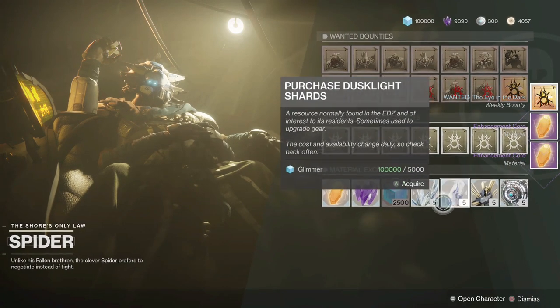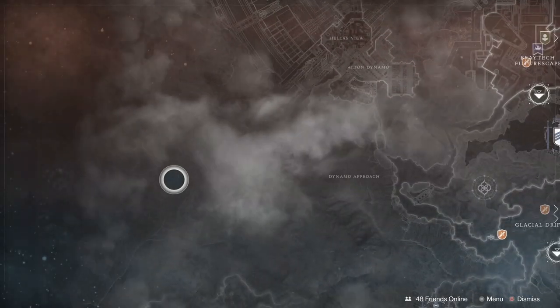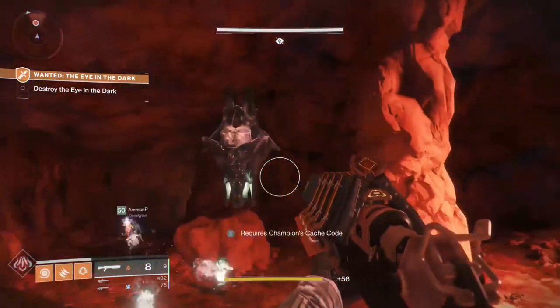Hey guys, there is a new wanted bounty at the Spider: The Eye in the Dark. You will make your way to the Mars Lost Sector. At the end, there will be a Shrieker boss.